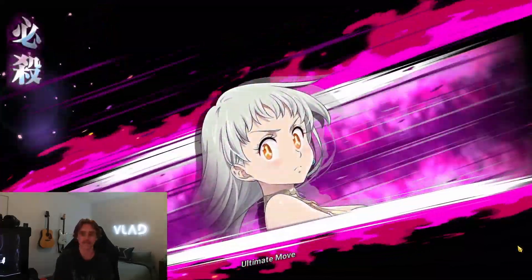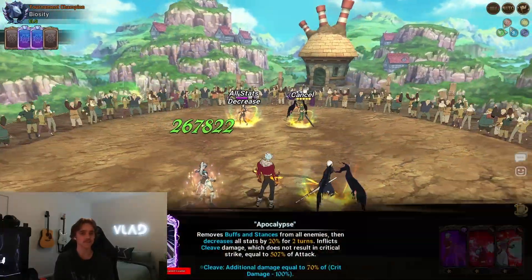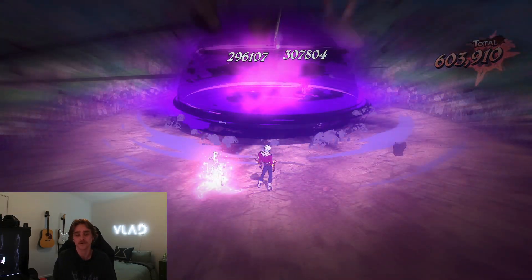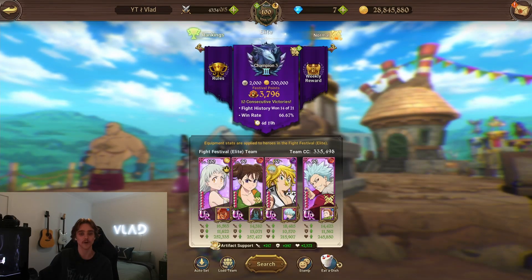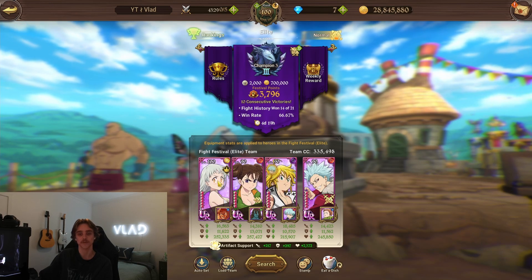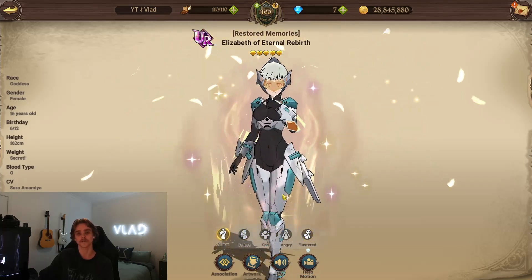No way anyone can survive that — what do we reckon the damage from Elizabeth is going to be? Maybe 500,000 — her ultimate is still underwhelming compared to the Meli one, however Meli's ultimate is obviously meant to be the strongest DPS ultimate in the game — he's not reviving characters with his. And there we go, that's about does it for today's video. Super fun trying out Trader Meliodas with Elizabeth. I definitely see myself using this combo quite a bit. Hope you guys enjoyed — please hit the like button and subscribe, it really means a lot. See you for more Grand Cross content.